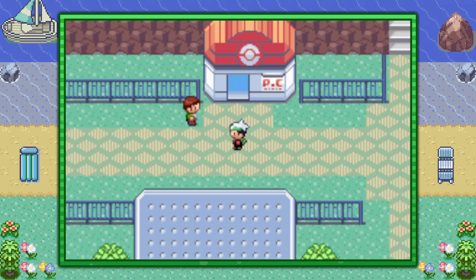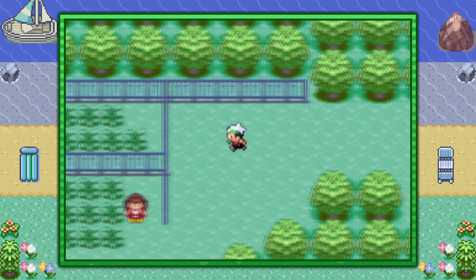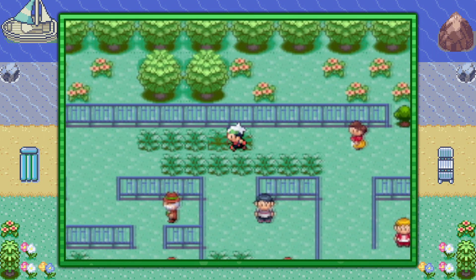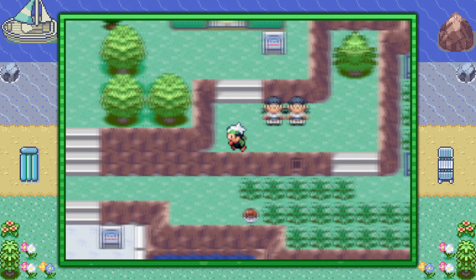With those three things handy, from the Pokemon Center in Lilycove City make your way to the left into Route 121. Go ahead and dodge and weave your way through the grass, trees, fences, and trainers until you come across the entrance to the Pokemon Safari Zone.